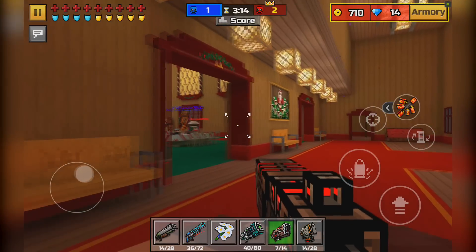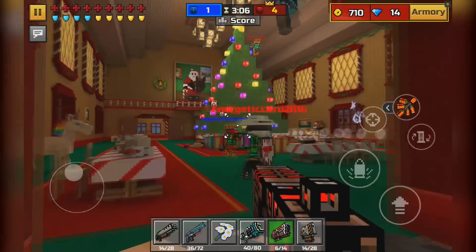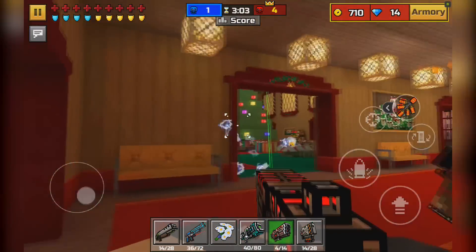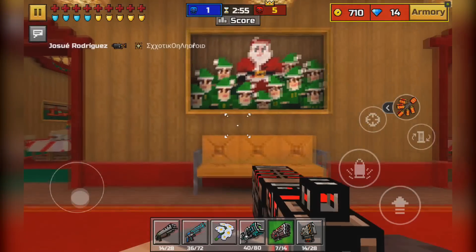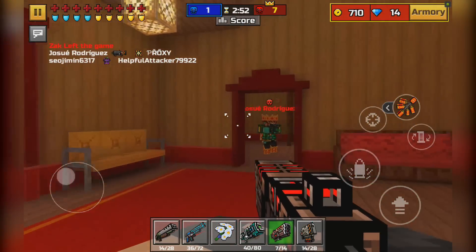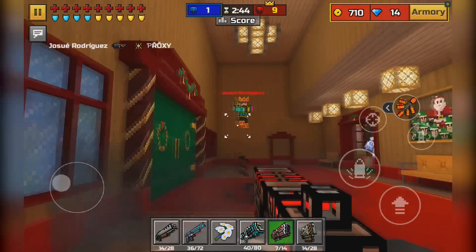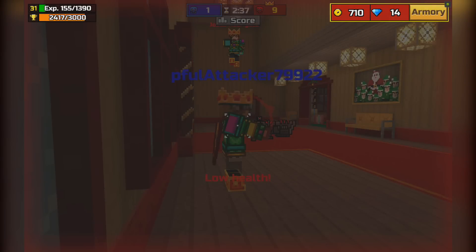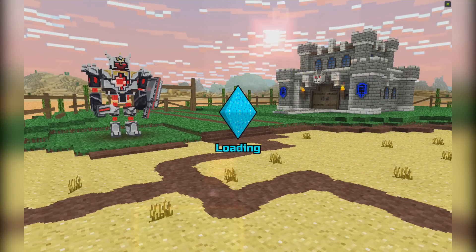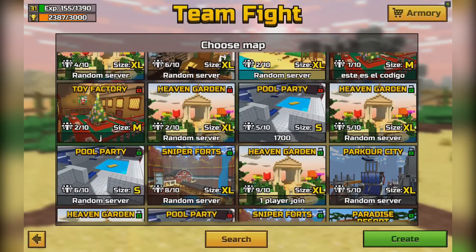I wouldn't use this weapon in a longer-ranged map just because it doesn't have that 10x zoom like the Anti-Hero Rifle. On a map like D-Day — if it still existed — this weapon wouldn't perform as well as the Anti-Hero Rifle, so just keep that in mind. It looks like everybody is spawn camping, but you guys can kind of see how this weapon performs at close range. You do have to get those first shots pretty much always when using this weapon — if you miss a shot, you're at a disadvantage. If you're encountering a lot of area damage users, you are at a disadvantage.